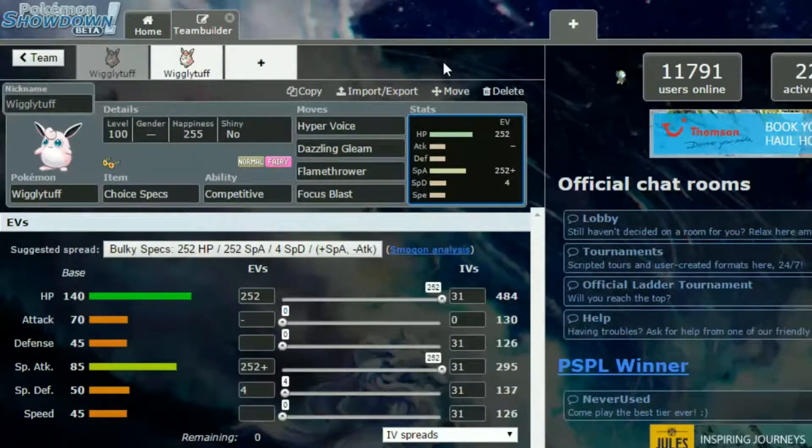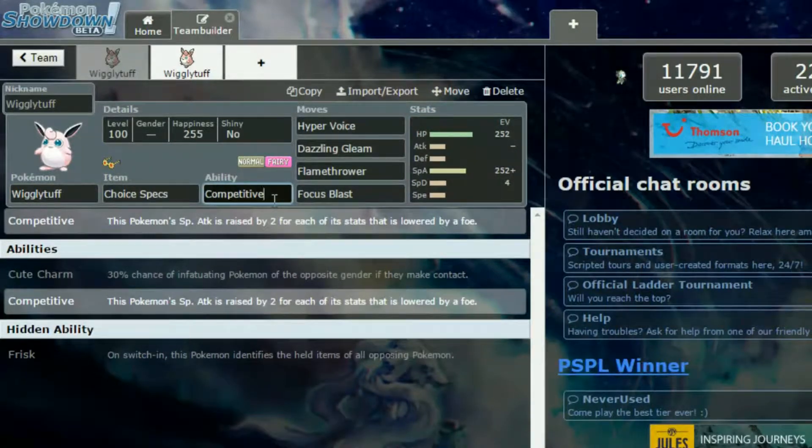We have Wigglytuff with Choice Specs on this first set, and the ability Competitive. Competitive basically means if any of your stats are lowered — say you get an Intimidate coming in — your Special Attack raises by two.